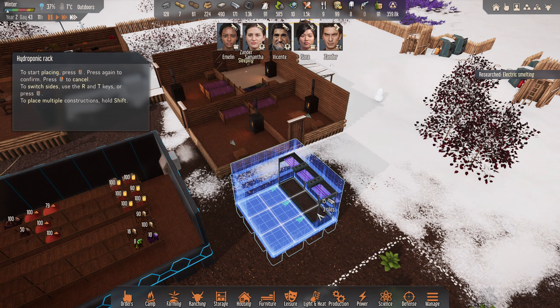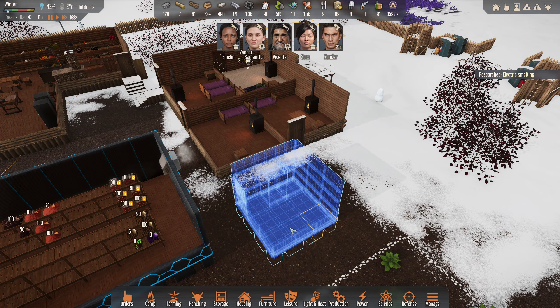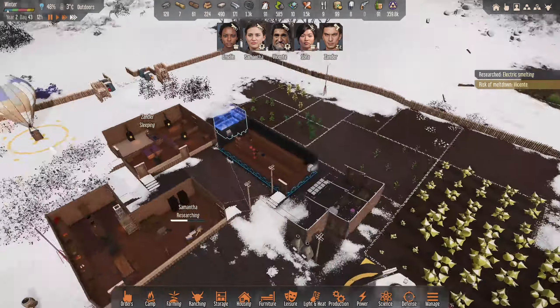I don't think you can do much with them. Do it this way - that's not the most optimal. Go like this, and then hydroponic racks like that. Let's test it out. A little hydroponic room - we can expand it if needed as well.